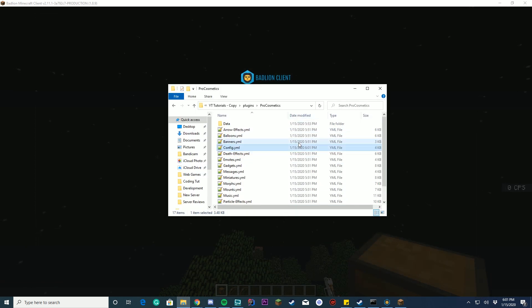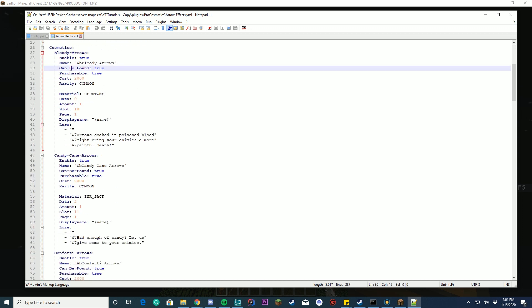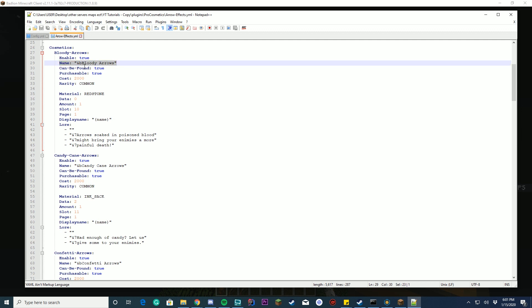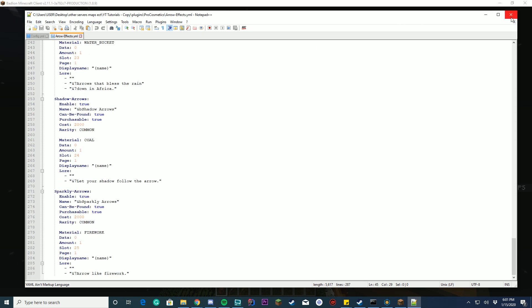Going into the config from the top — we're going to start from arrow effects. This is where you can configure your arrow effects menu. You've got your type of menu, the data value so you can set custom wool colors and everything. You've got your menu title, the size of it, what type. Every single one you can enable, set the name of, say whether it can be found in treasure chests. You can say if it's purchasable and set the cost and the rarity. Rarity can be common, rare, or legendary — the only thing that changes is how it affects the chest. You can set up display name, page, slot, amount, data, material — all this for every single item.